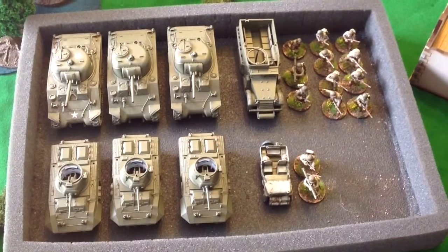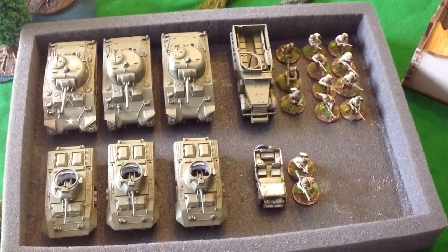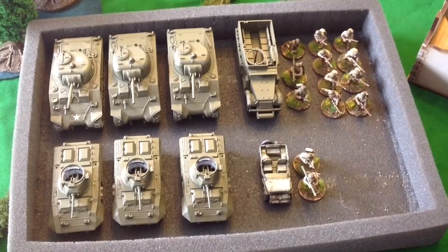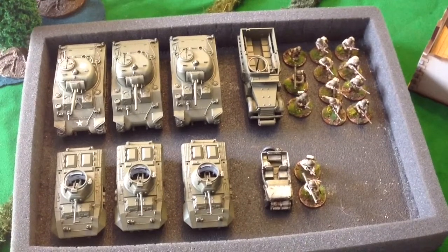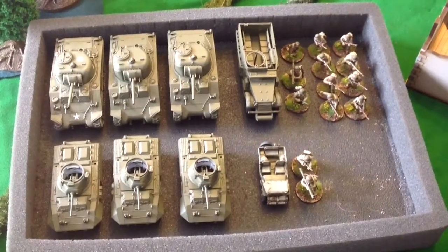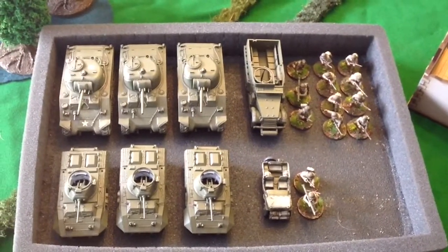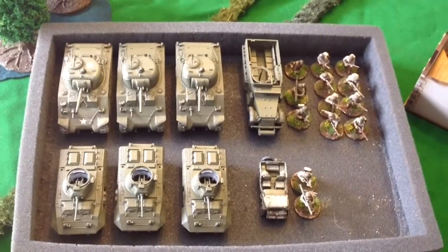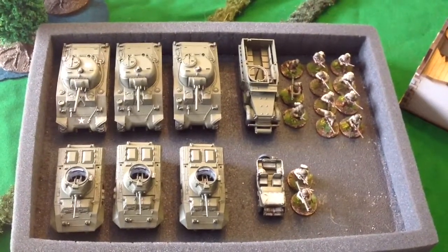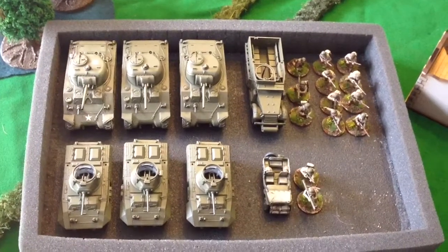Let's have a look at what John's got. In his army he's got three Shermans with 75mm guns from the 743rd Tank Battalion, attached to the 30th Infantry. He has one M3 with a bazooka team, a medic, and an eight-man rifle squad with one BAR. Supporting them is the 30th Cavalry — three M8 Greyhounds with light anti-tank guns, and a jeep carrying a small two-man bazooka team. John's got 12 dice and I've got 8, so should be interesting.